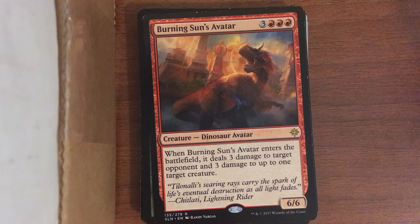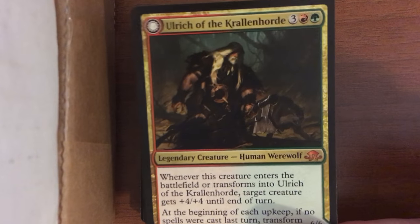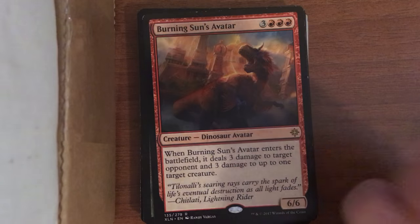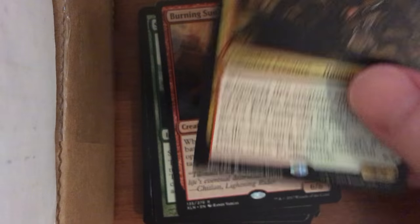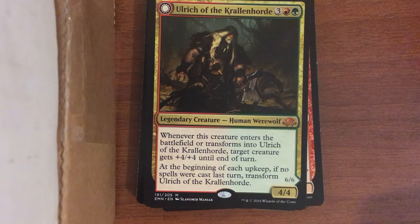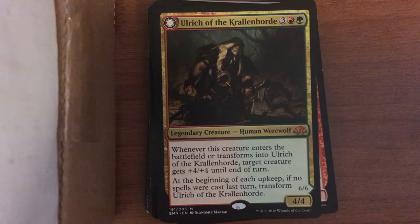Here's another double-faced card — this is Ulrich of the Krallenhorde, a legendary werewolf. He transforms into a werewolf with some sick white locks.